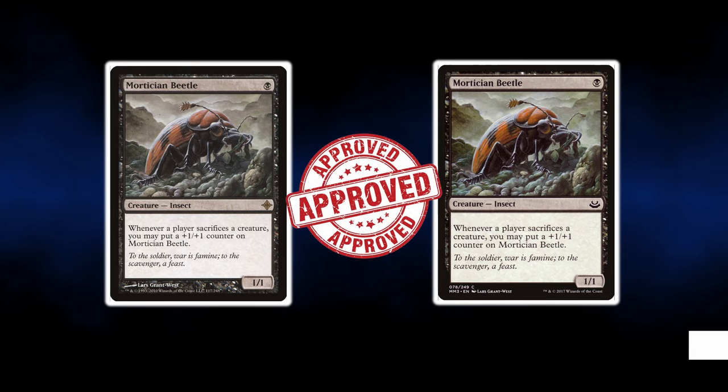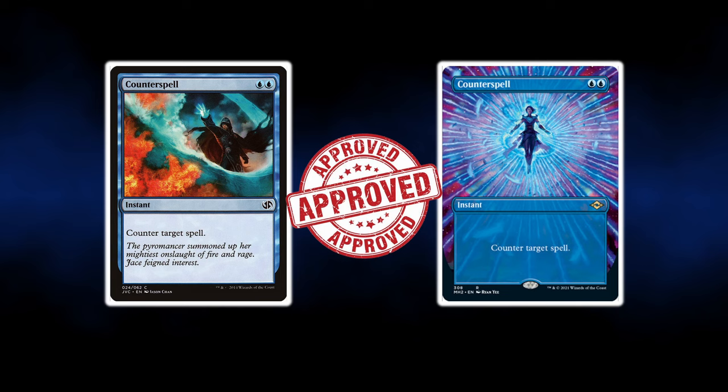Some cards can be downshifted from a higher rarity to common, making all versions playable in the format. It's also worth noting any card printed at common rarity can be used, meaning it won't matter if they get upshifted — as long as there is a common version of it, all of them are Pauper friendly.